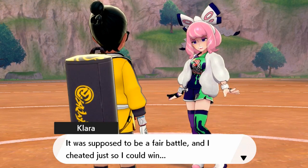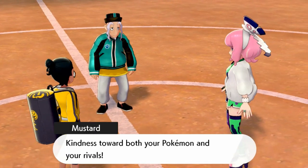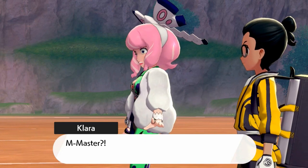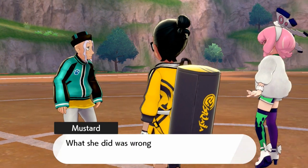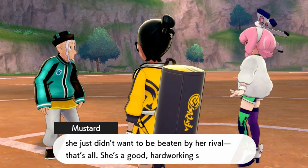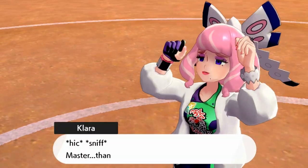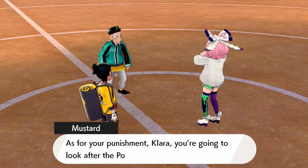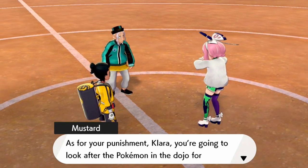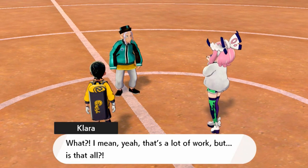'It was supposed to be a fair battle and I cheated just so I could win.' 'That's your strength Draven — kindness towards your Pokémon and your rivals.' 'Master, I should apologize on Clara's behalf too. As her master, what she did was wrong, but she didn't want to be beaten by her rival. She's a good hard-working student.' She's crying — 'Master, thank you. I'm so sorry, Draven.'